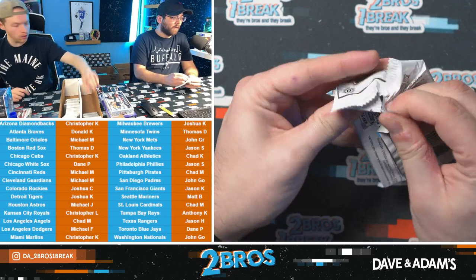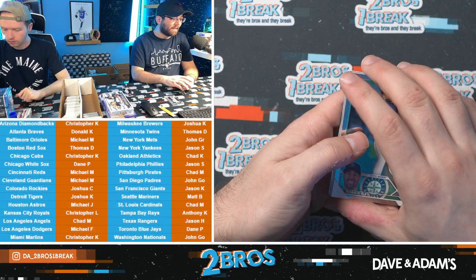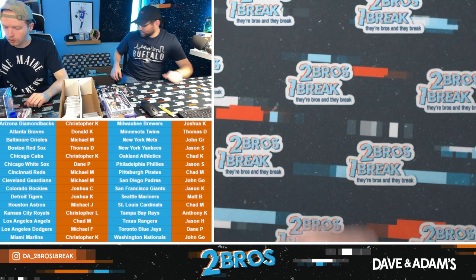Last pack of this box — we're three boxes deep now, ten to go. Something like that. Anthony Volpe! Adley — yeah Truck, you've got a lot of Riley Green cards, which is a good problem. Tristan Casas, Shea Langoliers, technicolor Frederick Freeman. That'll be the last pack of that box.